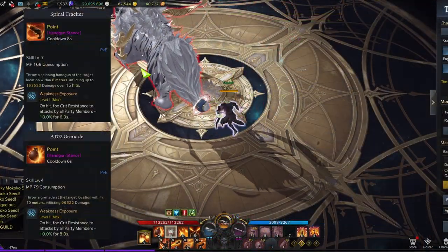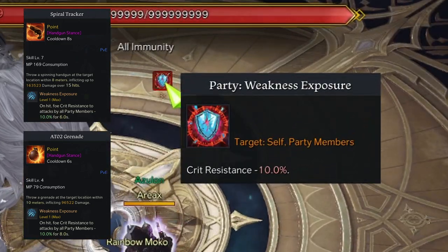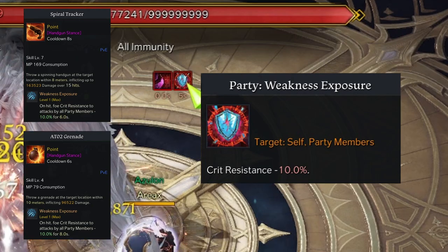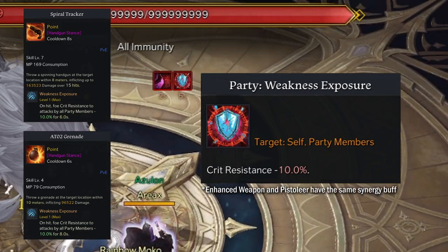Deadeye's synergy buff is Weakness Exposure. It adds a 10% crit resistance debuff to a target when hit, which essentially increases Deadeye and his party members' crit chance by 10%. The synergy skills themselves have low cooldowns for high constant uptime. This is a universal buff regardless of what playstyle or build you choose.